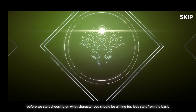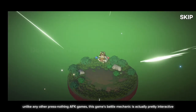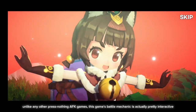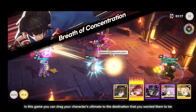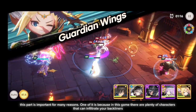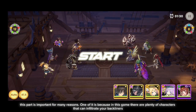Before we start choosing what character you should be aiming for, let's start from the basics. Unlike any other AFK games, this game's battle mechanic is actually pretty interactive. In this game, you can drag your character's ultimate to the destination that you want them to be. This part is important for many reasons — one of them is because there are plenty of characters that can infiltrate your backliners.